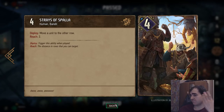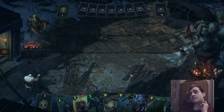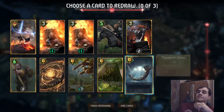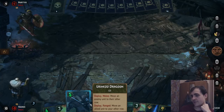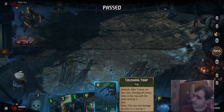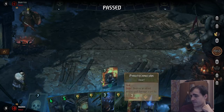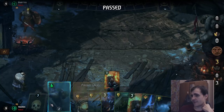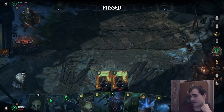Strays of Spalla. Okay. I'll just keep it. That's odd. So I can go Pyrotec — we wanna throw away bronzes. This guy doesn't seem to be that good in the current game. Pyrotec, Pyrotec plus something.